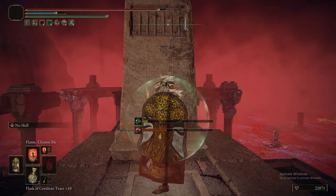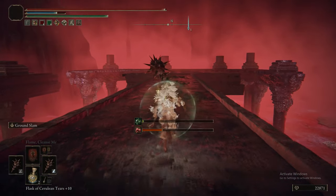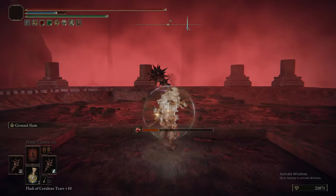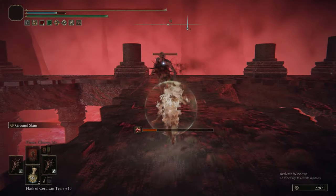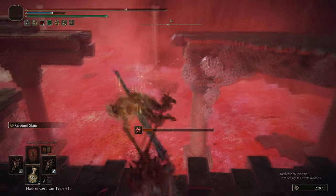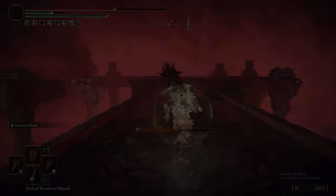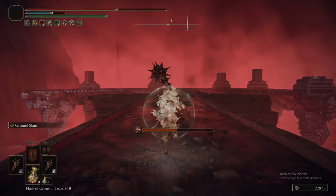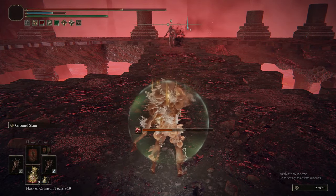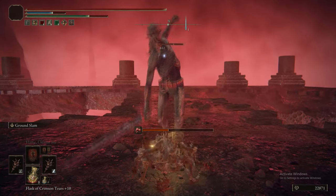We really should have put that better Horn Charm on immediately, but it is what it is — you saw us make that small mistake. We're about to fight either an Onyx Lord or an Alabaster Lord. Somehow, inexplicably, this guy actually kills me. These guys aren't difficult, but for whatever reason the fucker throws me off the edge, so just watch out for that. That one is an Alabaster Lord — I remember because it drops an Alabaster Lord Sword when killed. You're going to want Lion's Claw on, and it'll be even better than Burn Slam.